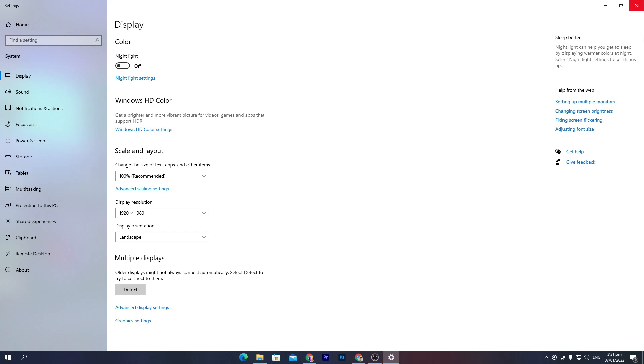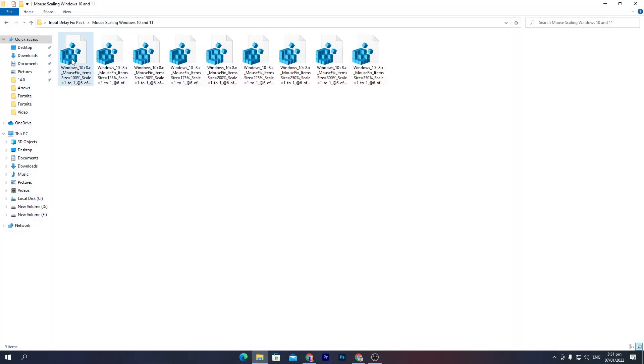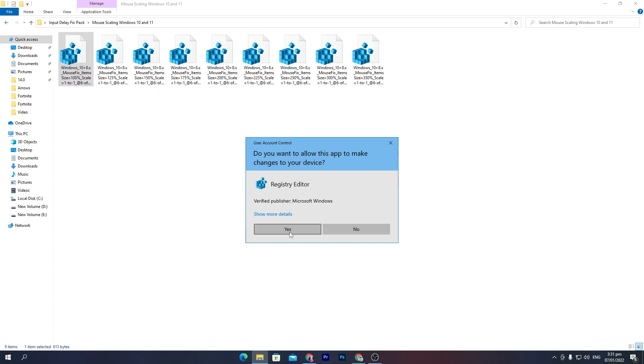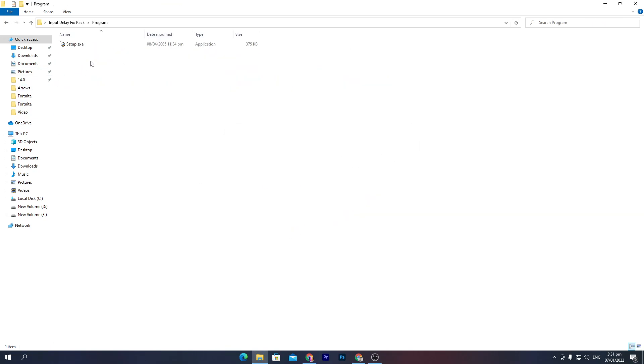Close the display settings window. Open the boost pack and install the registry file that matches your current scaling rate — most people will use the default 100% one. Right-click it, click Yes, then click OK. Now go to the program folder.